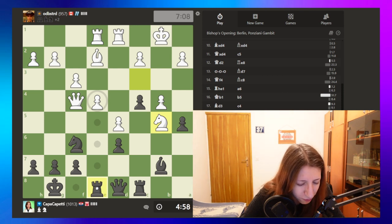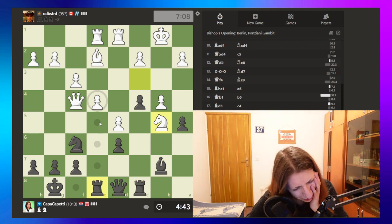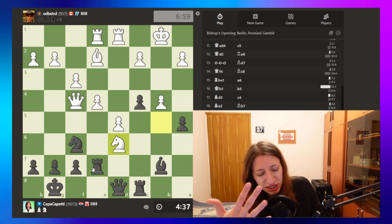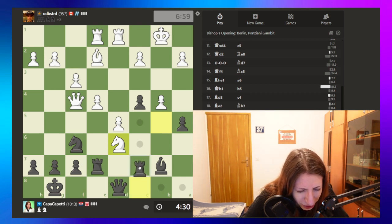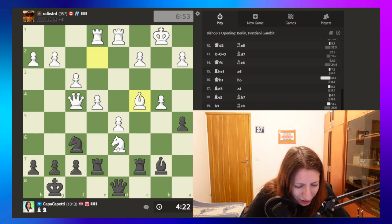We have to move the rook, and then we won't be hit with the fork. Let's move him here. But then he's still gonna take — okay, so we're just going to go up one, because we don't want to get hit by a fork. When you don't notice a fork coming your way, that's bad. But when you do notice a fork coming and still can't stop it, that's even worse.